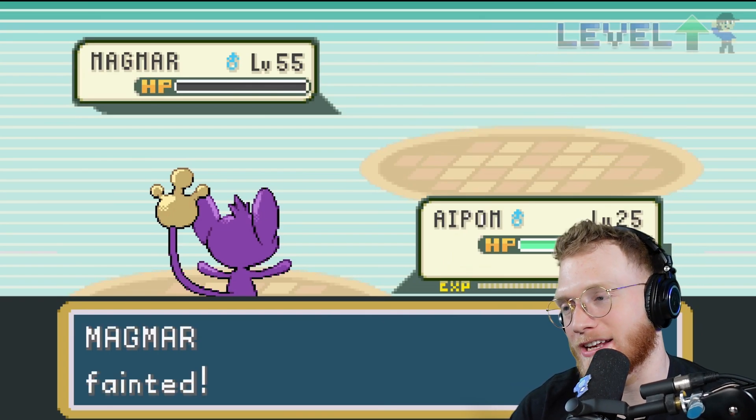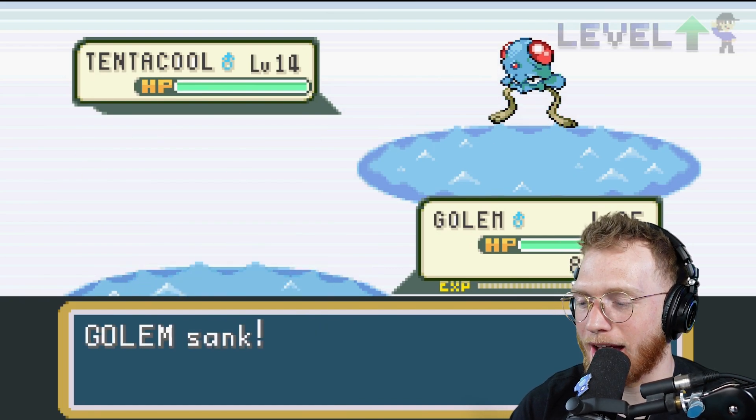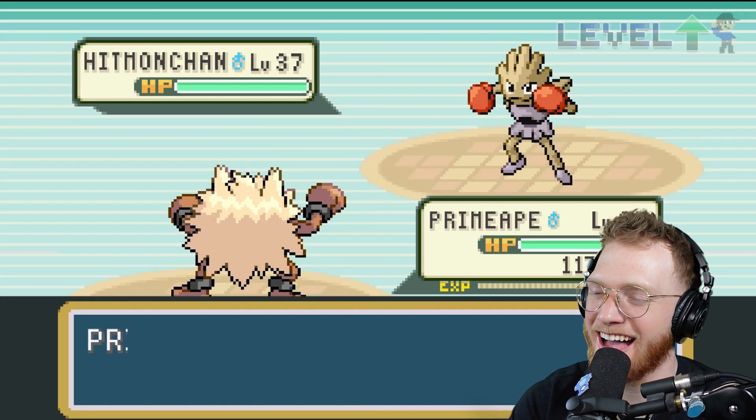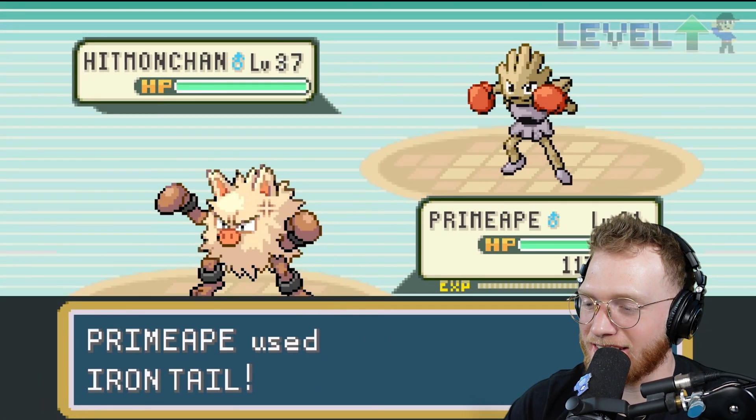Magmar was crying of laughter and hit himself with water, which is super effective against Magmar — wow, creative! A Golem against a Tentacool — and Golem sank. Primeape uses Iron Tail — he's got a little nub.